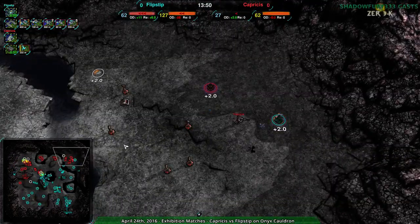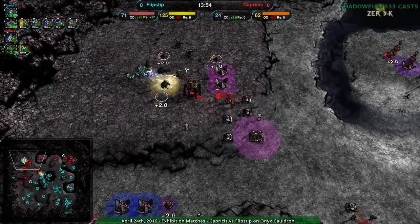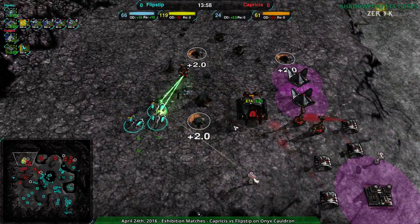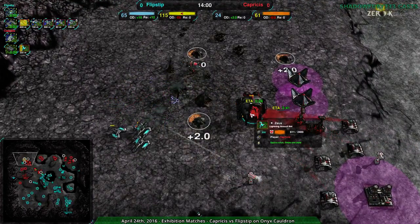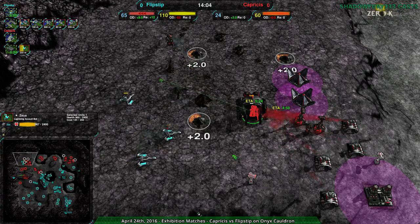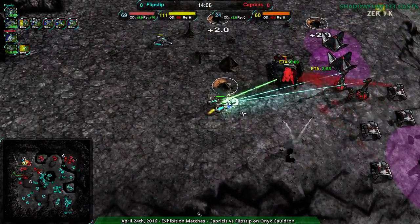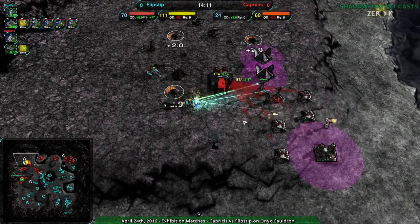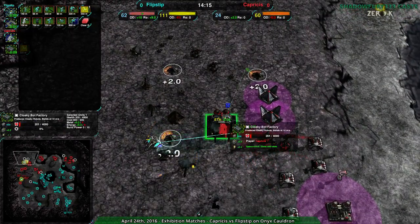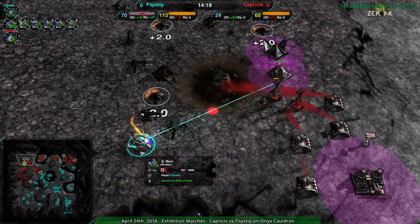The southwest is gone — opportunity cost is well there. Flipstep has a much stronger economy. Capricious, I'm impressed by your tenacity but I don't know what there is that you can do. And we do have — oh that's a Zeus, not a specter. From the angle I was at it looked almost like a specter, but nope, it is a Zeus.